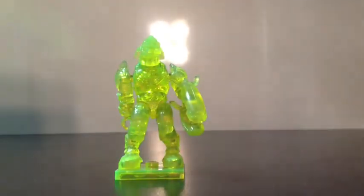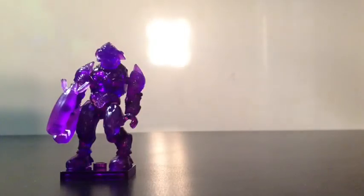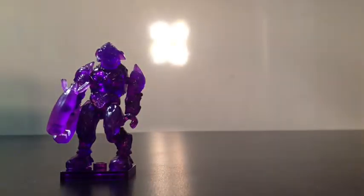And now for the mystery figures, up first is the Mountain Dew Elite. He's painted in translucent yellow plastic, and weapons and accessories include a translucent yellow display stand and plasma rifle. He has a peg hole in the back of his torso.